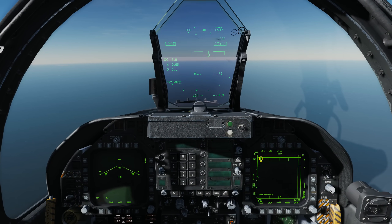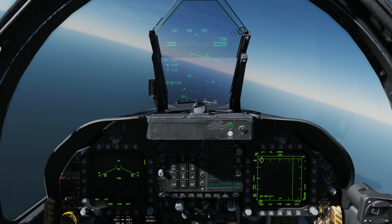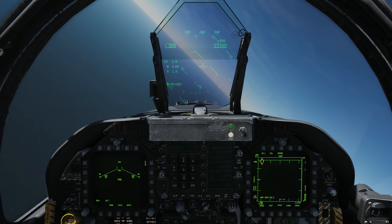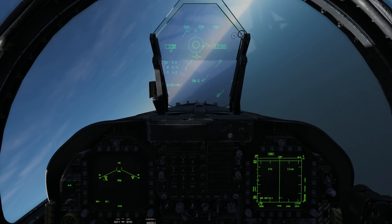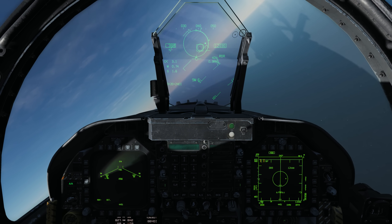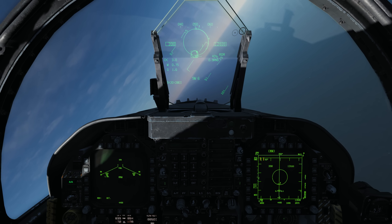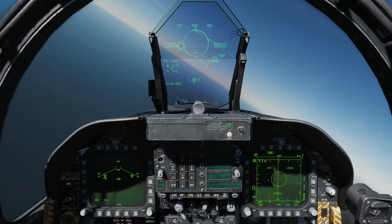Now we'll take a look at the ability to interrogate a target in IFF that's already been locked up on radar — before, you had to do it while in search mode. So in this case we'll select a Sidewinder, put it in boresight, lock them up. Right now it's a square indicating unknown. But now we can depress the sensor select switch and it transfers to a diamond, which indicates hostile.